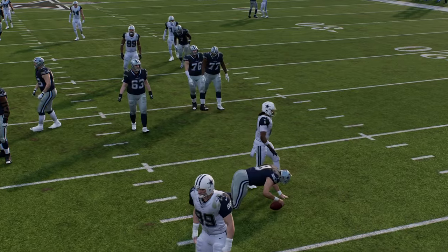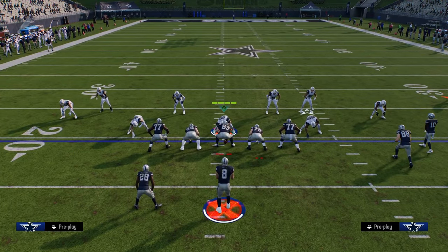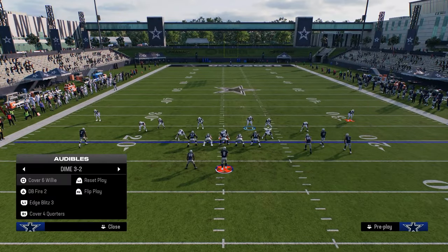A big tip if you're running Dollar: you want to make sure that this defender right here has Double or Nothing. Mark Gasconall is fairly cheap, Mean Joe Green is fairly cheap — they both get that ability. The next blitz we're going to go over is Edge Blitz 3.